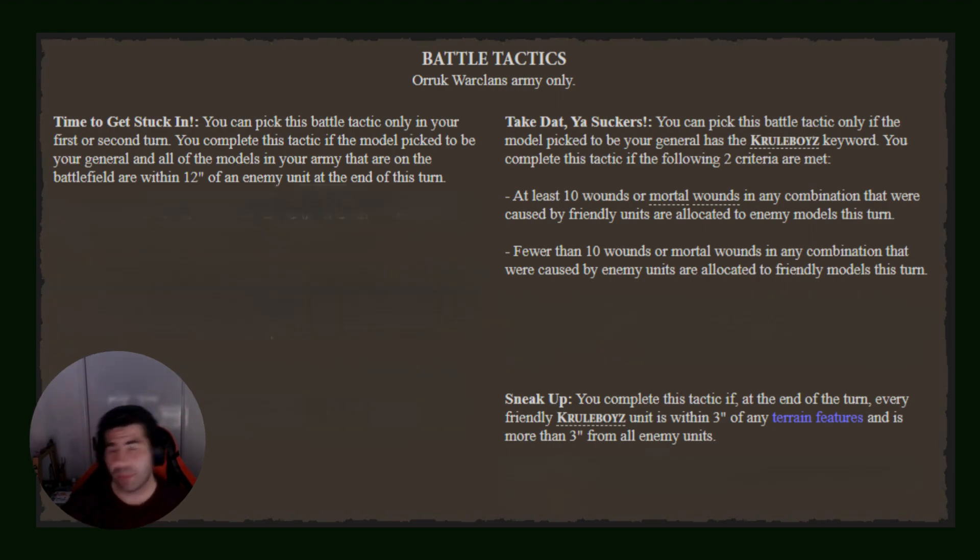The 'Take That You Suckers' tactic is a very common one - every Cruel Boys player should know it and use it every single game. It's a classic round two or round three grab. You need to do 10 wounds or mortal wounds in any combination caused by friendly units and allocated to enemy models, while taking fewer than 10 mortal wounds yourself. Very easy to get.